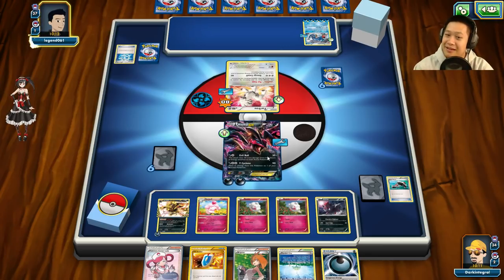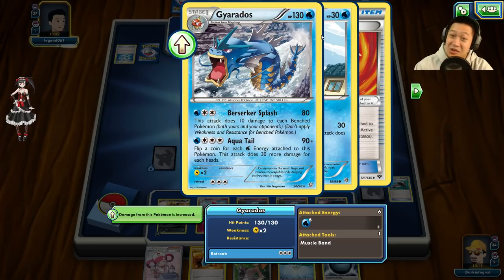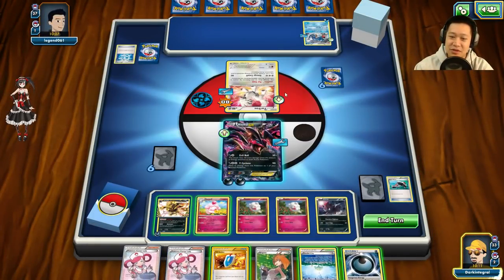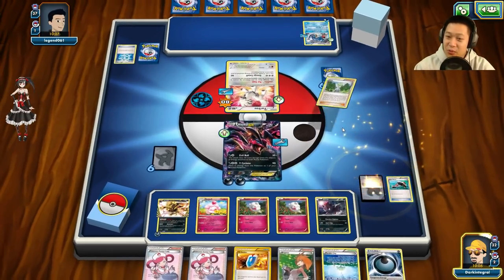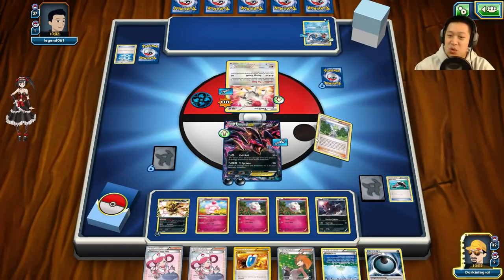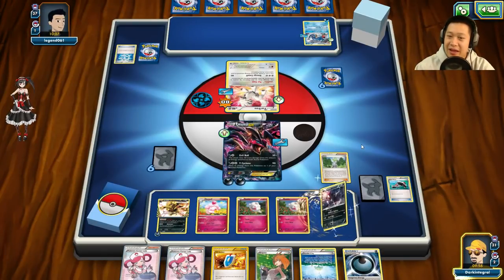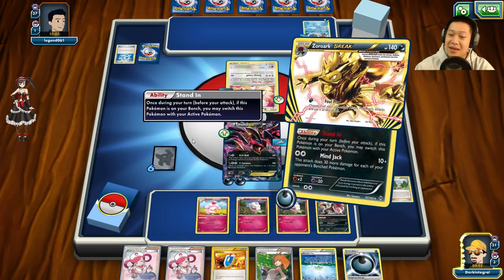Almost done, Furfrou — you can only live one more turn. I could have placed the energy on Evil Ball and finished it, but wow — six energies! These coin flips might work. Zoroark doesn't do enough damage to finish it off. At this point let's just Wally — make sure we have Zoroark BREAK ready to go. I may just send Zoroark in because I have not let Evil Ball get set up.